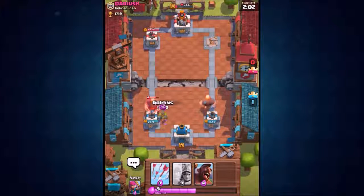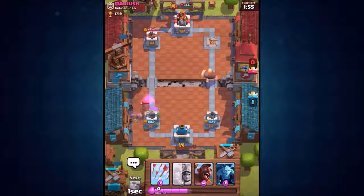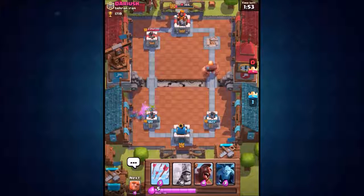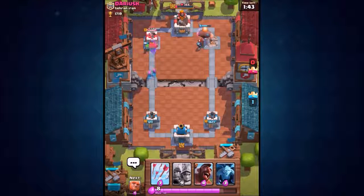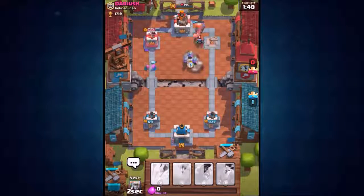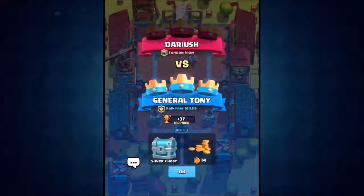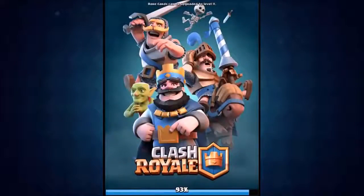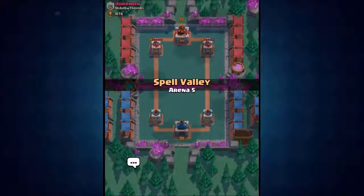His Zap spell just killed my Goblins — I've never seen that before. He thinks he's actually going to win, but we're going to drop our Three Musketeers onto his crown tower. He has to take out my Giant — he drops in a Mini PEKKA, but of course it's not enough because we have the Three Musketeers about to rock him from behind. They didn't even get a shot off. That's the second game this episode where we haven't even got to use our secret weapon! Let's go back in for another live attack.